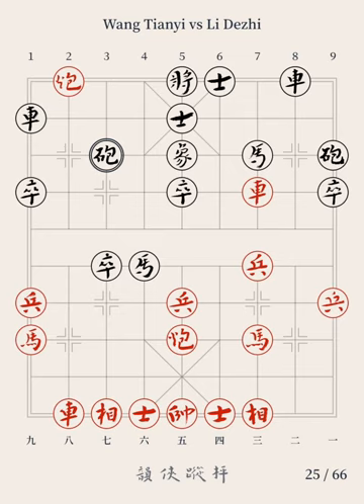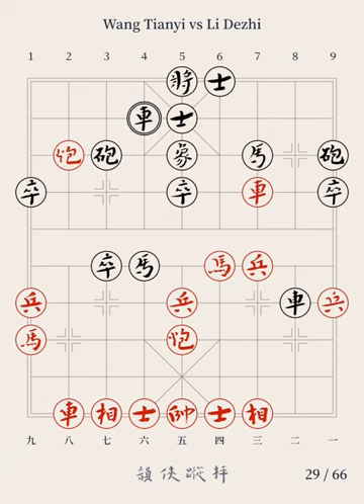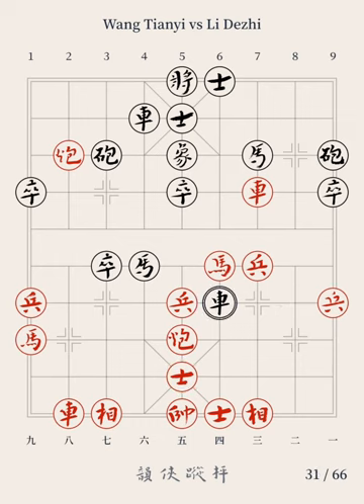The 13th move: Red Cannon 8 retreats by 2 points; Black Chariot 8 advances by 6 points. The 14th move: Red Horse 3 jumps to file 4; Black Chariot 1 moves to file 4. The 15th move: Red Advisor 6 advances to file 5; Black Chariot 8 moves to file 6. Black used the chariot to chase Red's horse. It was not the best move.